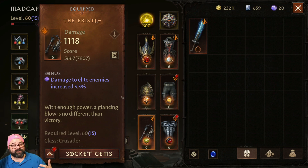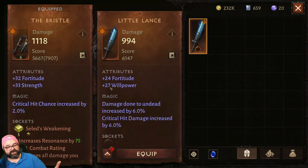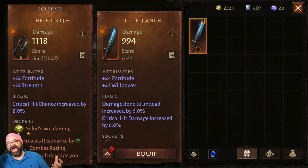The first thing you want to pay attention to is how much more powerful the new item is — that comes down to its attributes and magic, which are independent of each weapon. As a weapon drops, you'll see things like fortitude, strength, critical hit chance. This one has fortitude and willpower with lower stats, plus damage done to undead and critical hit damage increased by 6%. The only reason I'm carrying this one is because I prefer the Lance ability for battlegrounds.